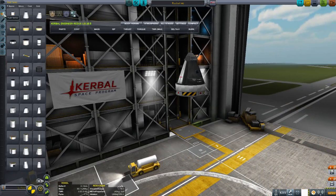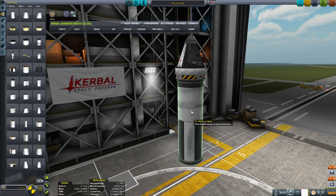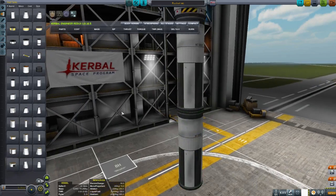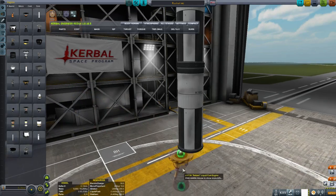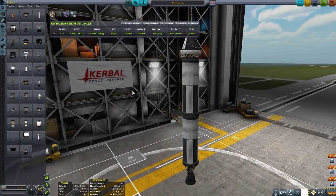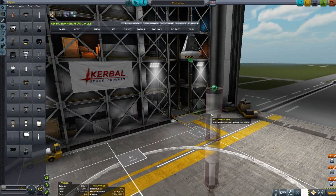With a rocket, generally you want to have more than one stage. If I was to try and do this in one stage — let's grab the T30 engine — you can see our thrust-to-weight is 1.9 and our delta-V is 3.4.